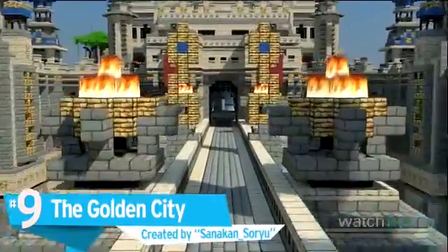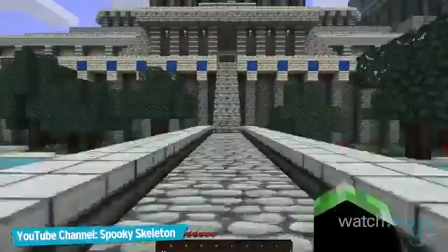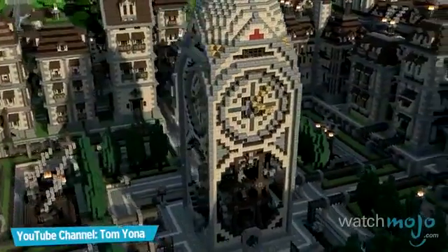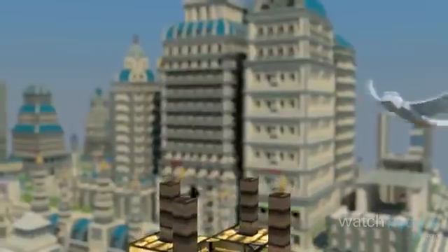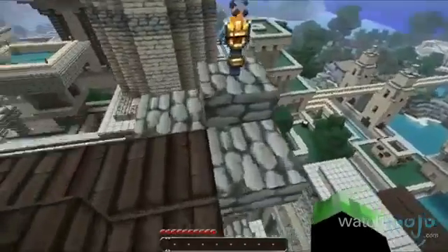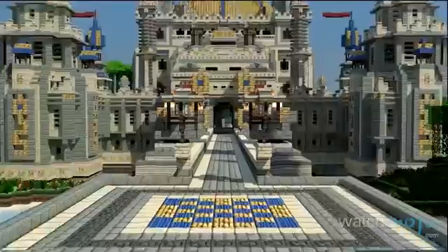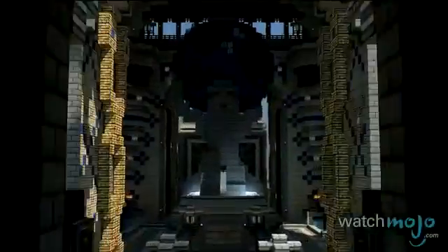Number 9: The Golden City. Step aside, El Dorado. Built by a Minecraft forum member and maintained by collaborators, the Golden City is a testament to human creativity. Its mix of European-style buildings with ornate spires and fountains sets it apart, and the sheer size of some of its temples is pretty astonishing. And that's to say nothing of its city center — a massive tower tinged with blue and gold, a fitting centerpiece for this modern marvel.